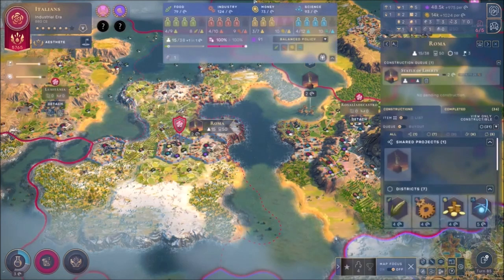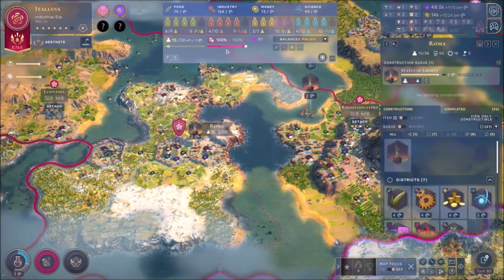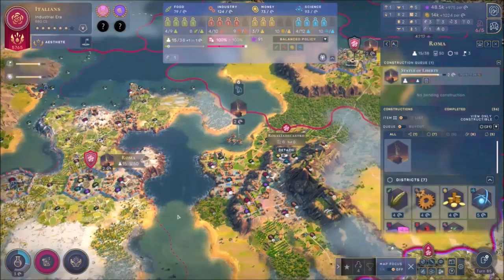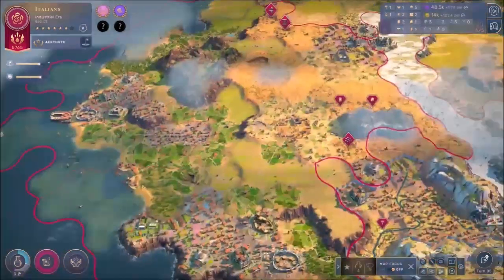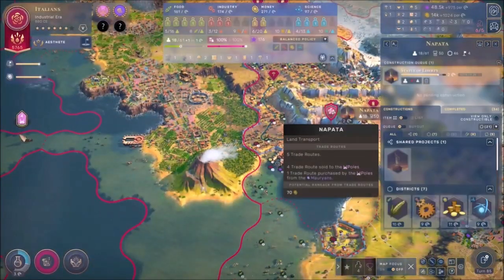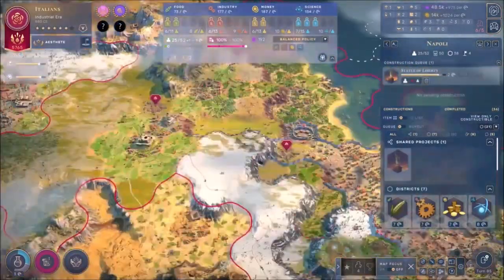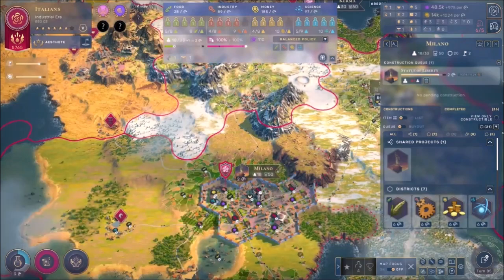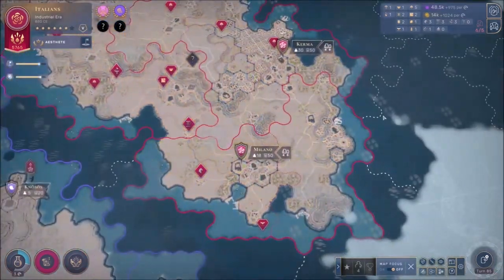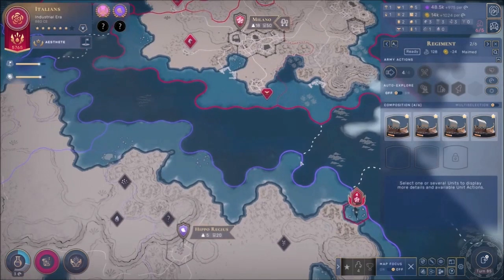We've got Rome working on everything - two more turns for Rome to have its Statue of Liberty. We need to check if we have anything to build - nothing at all, we're doing good. The stability is fine as well. Checking on everybody in terms of stability: 99 over here, all good. Nepada is doing fine, Kerma is doing okay, and Milano as well. Everybody's doing fine.